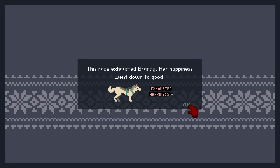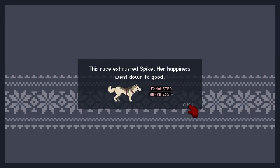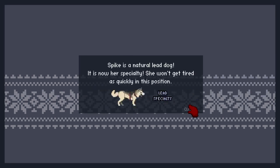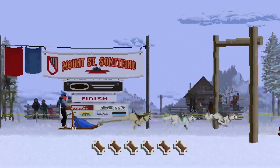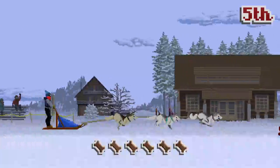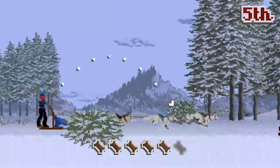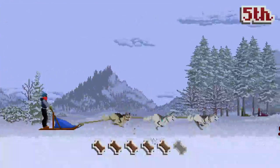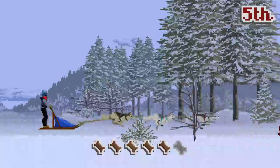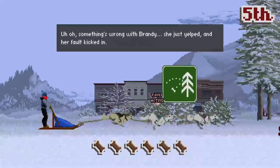I can't remember which wheel dog it is - I think that's closest to you? The race exhausted Brandy, her happiness went down to good. Racing has made Brandy's skill level increase to 1. This race exhausted Spike, her happiness went down to good. Spike is a natural lead dog - it is now her speciality. Let's do this race. Something's wrong with Brandy - she just yelped and her fault kicked in.